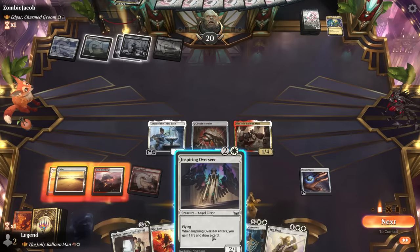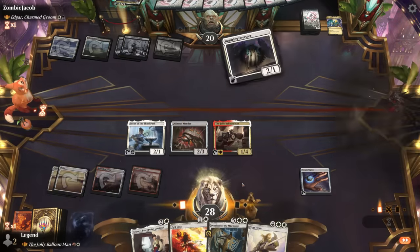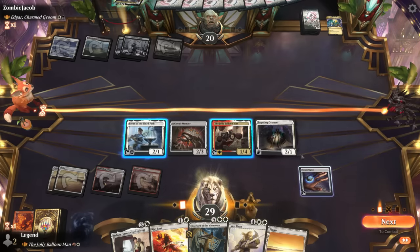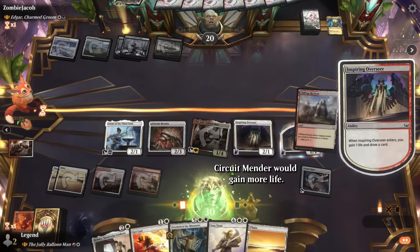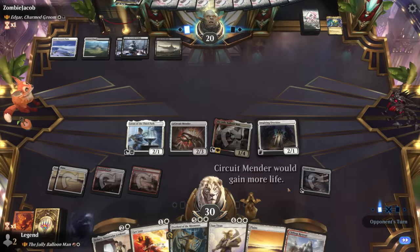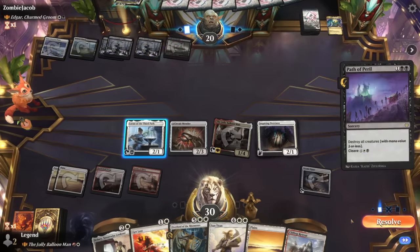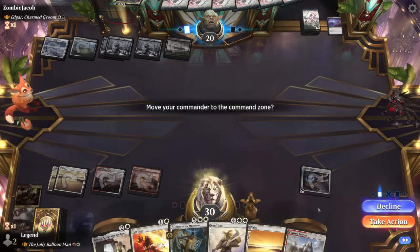The play might be Overseer, activate Balloon Man, draw more cards. We don't attack for a turn as a compromise — if we assume we didn't have Balloon Man in play we don't get the extra card. We don't need to draw with Loran anymore. Opponent casts Path of Peril to wipe the board — we don't want to draw on the way out — and we let the Balloon Man go to the graveyard so Sun Titan can get it back.